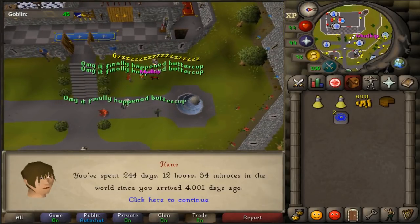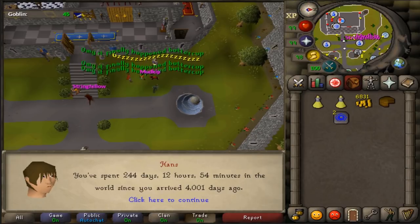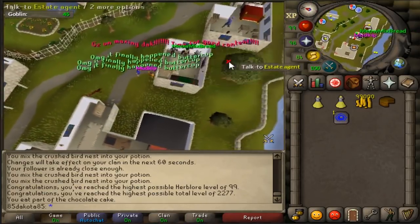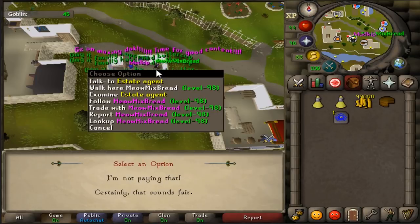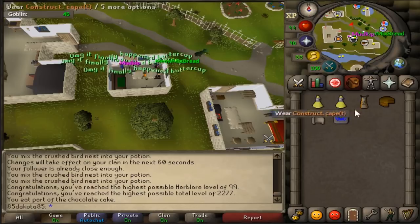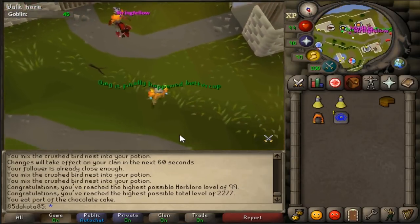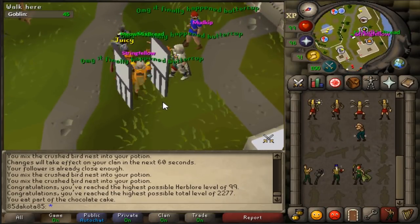244 days is like two-thirds of a year - and 4001 days ago. Man, I wish I maxed on my 4000th day. First cape of the night that I get to buy. Mr. Estate Agent, do you have something for me? Skill cape of Construction please - Certainly, sounds fair enough. This is a dank cape. Who goes through the door, you animals? This is a nice cape. It's an okay emote - actually, let's be real, it's a pretty beastly emote. But the teleport from this one...